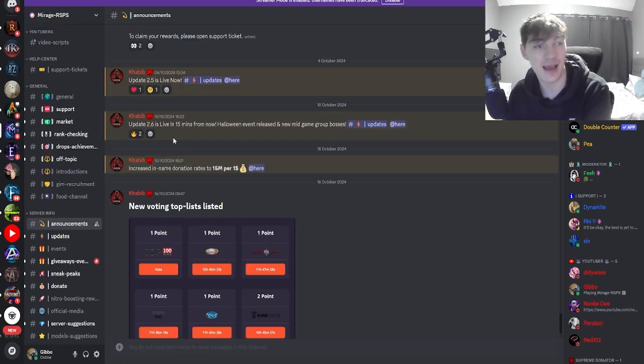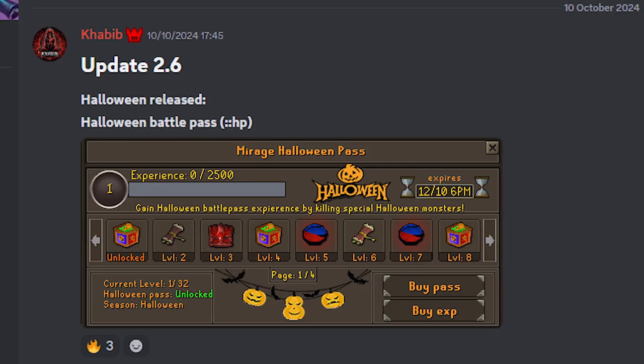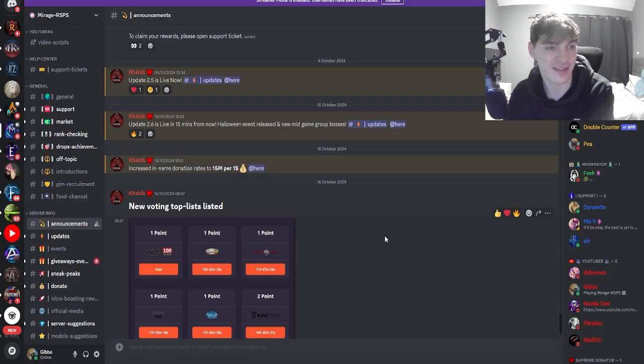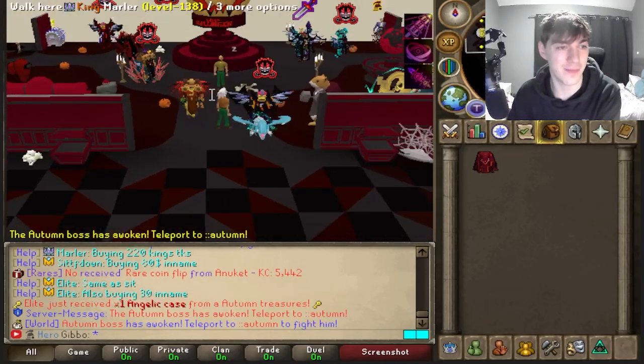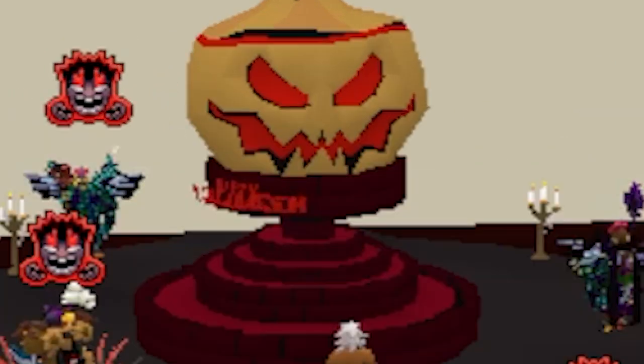If you didn't know already, Mirage is a fairly new custom RSPS. Looking over the Discord, it does look like they've got a Halloween event at the moment, which I've got to try out for myself. And we're online, people — let's go! Looks quite packed at the moment. They weren't joking about the Halloween event — there's a pumpkin!